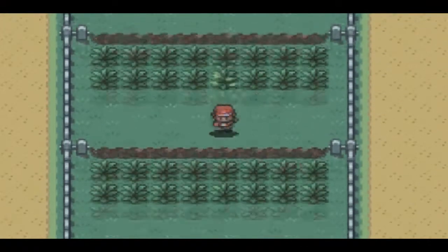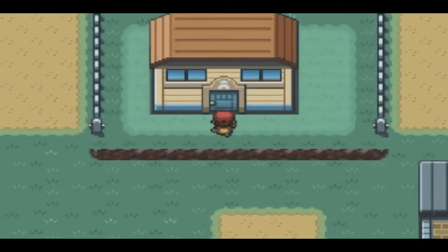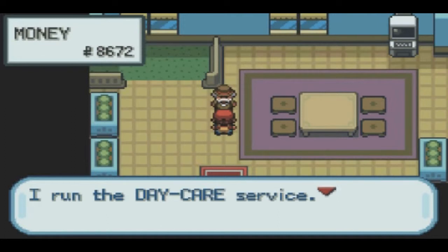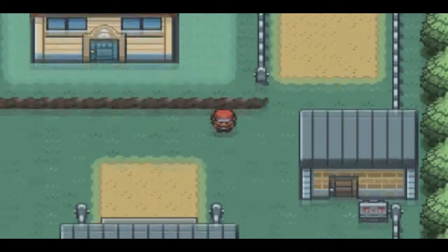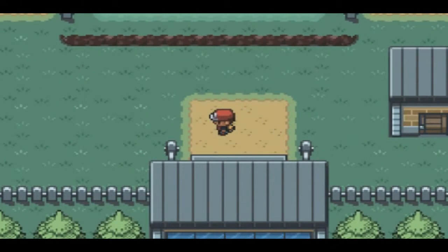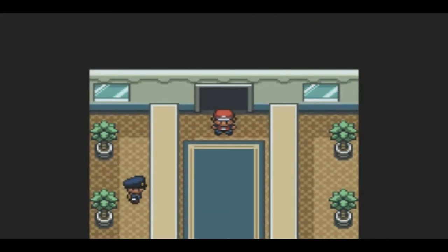If you go all the way down here and don't accidentally fall off — you got to be careful — you go in here and this is a daycare. This isn't one of the daycares where it raises two of your Pokemon; this daycare is like from the first Pokemon game where you just leave one in there, walk around, and it raises your Pokemon's level. It's good if you got a Magikarp. Since you can't really train with Magikarp at such a low level, you leave it in there for a while, come back, use a rare candy on it once it's level 19 or 20, and it'll evolve into Gyarados.